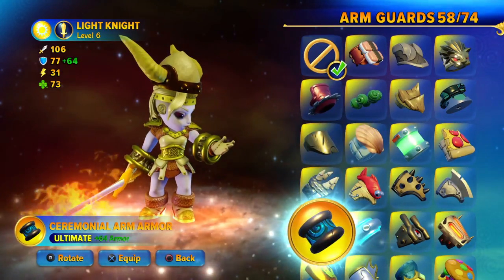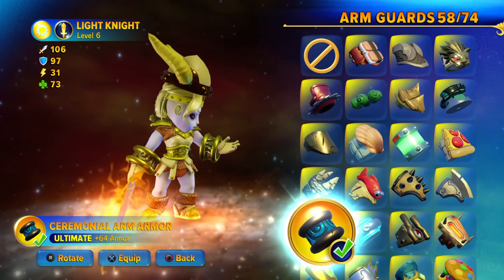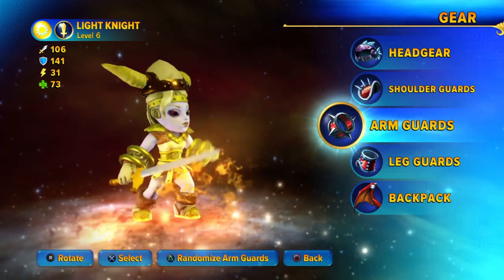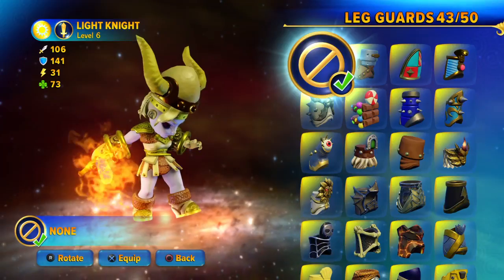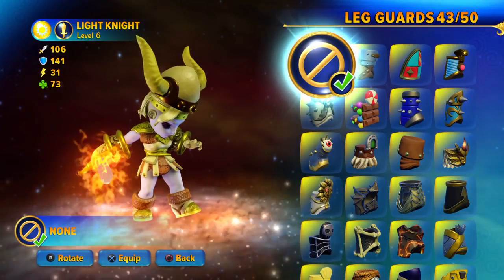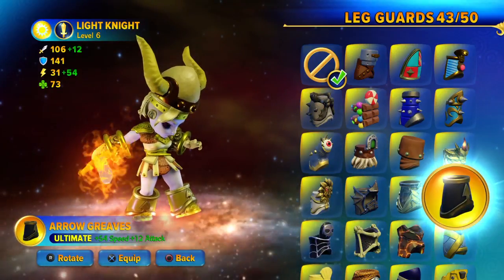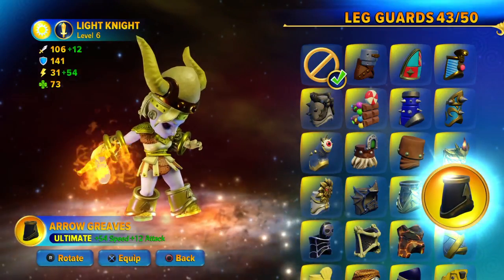For the Arm Guards, I recommend the Ceremonial Arm Armour. For the Leg Armour, technically Valkyrie doesn't have any Leg Armour — she pretty much has brown fishnets. So I'd go for Arrow Greaves.